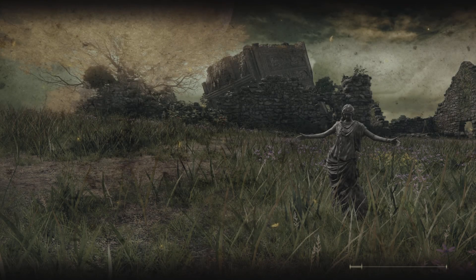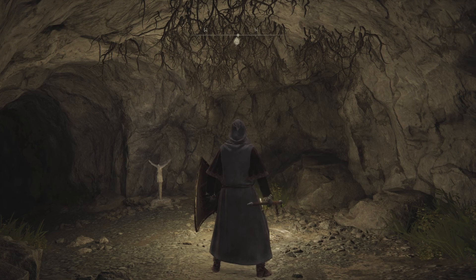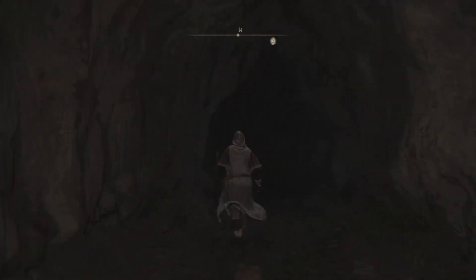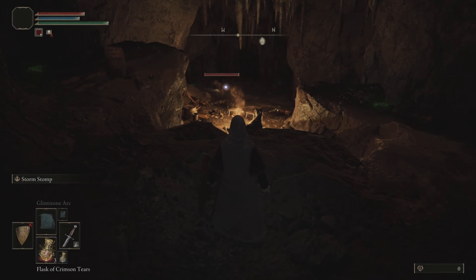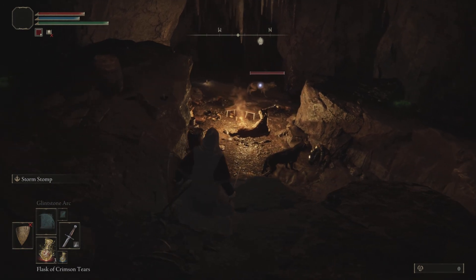We're going to have another go at this. Here we are at Groveside Cave — we'll run down and get rid of these beastly wolves and then have another go at this guy using our magic this time. The Glintstone Arc is the one we've got — that seems to be the best one because it's got the best range. The pebble is a little bit more direct, but if they dodge it you've wasted the shot. Whereas with the Glintstone Arc you get a little bit more coverage.